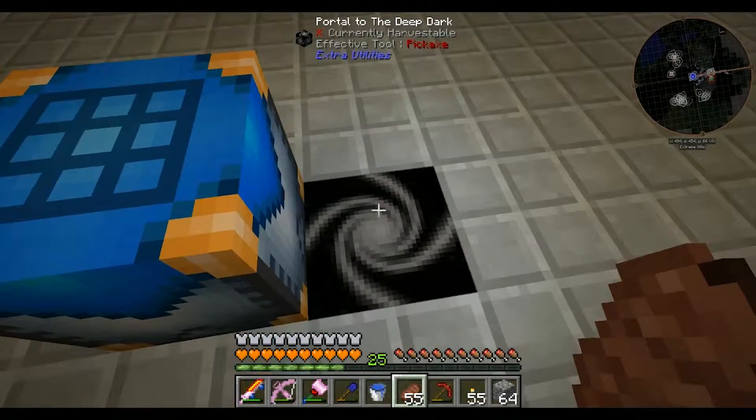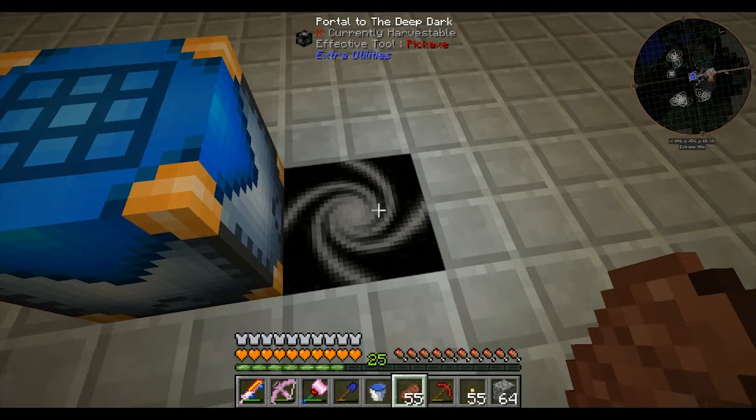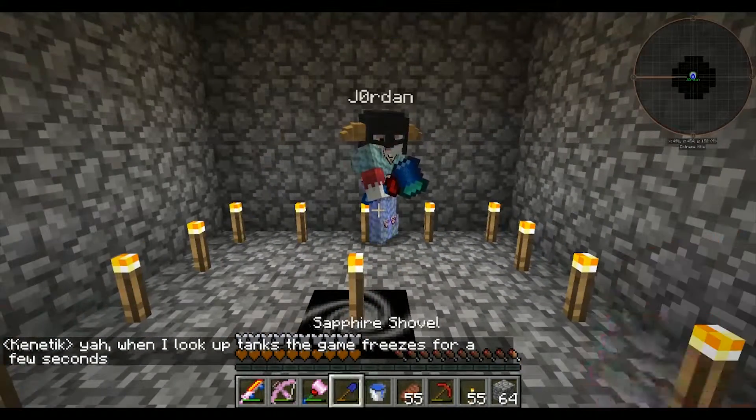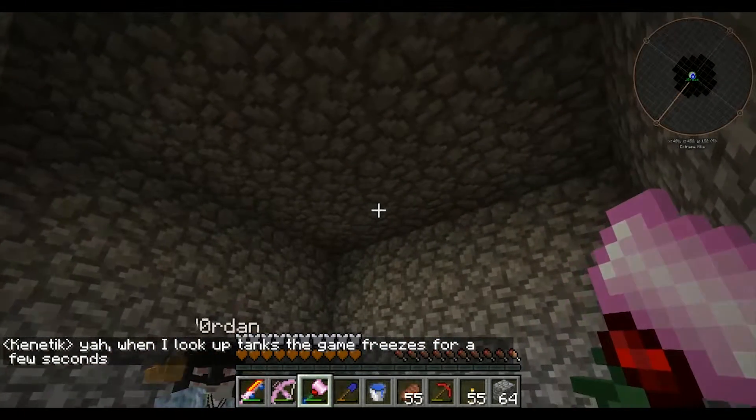You just right-click the block and it should teleport you in — and we're here. Now I'm lagging, which means it's doing something. This is the room that we spawn in and we just need to break our way out. There we go, so this is the Deep Dark — it's just this room.